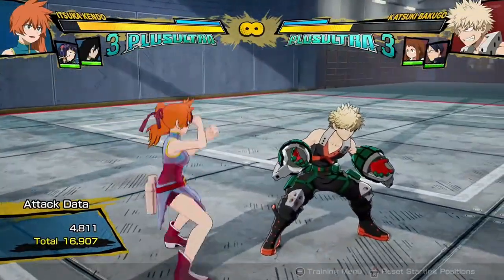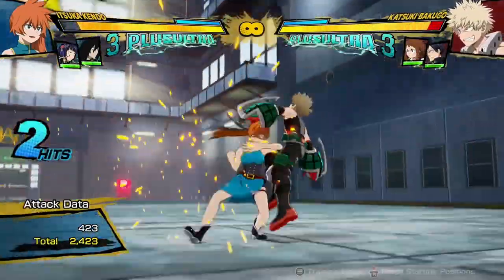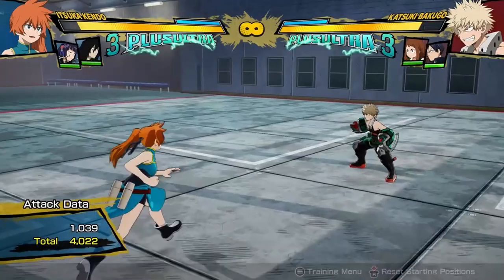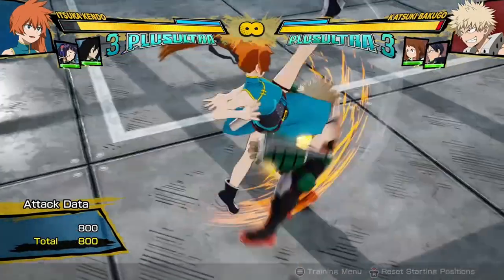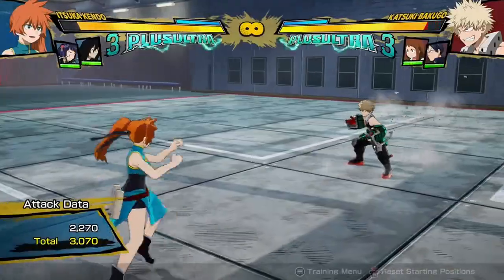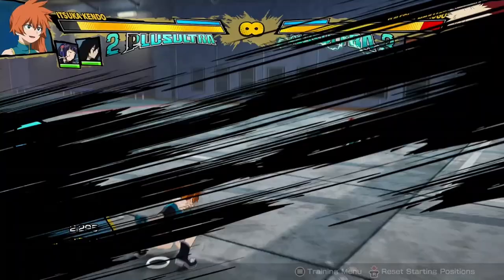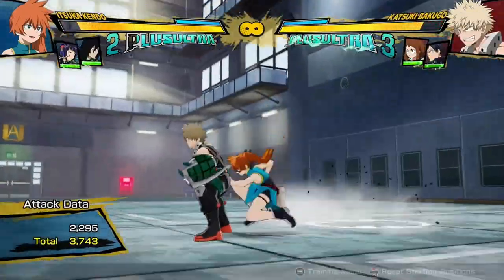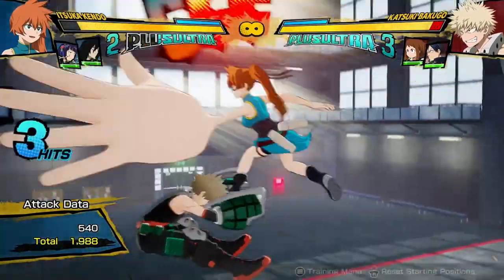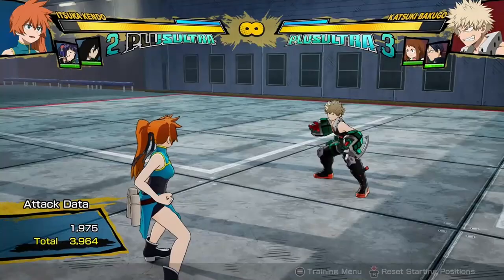That's the basic combo path I found with Kendo. Obviously you can combo with her red attack, which can add some damage. She doesn't really get wall splats too consistently, and the most annoying thing is that things you would expect to wall splat don't. Like her Tilt Warp 2 — this throw — just doesn't wall splat. It just does not. No matter how high, how close, or how far from the wall you are, it just will not wall splat no matter what, which is really annoying because it looks like the most wall-splat-like move.